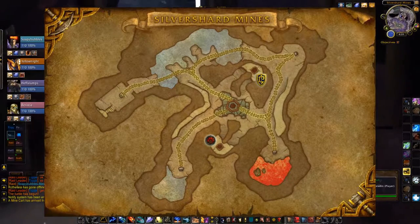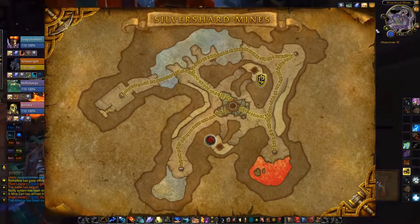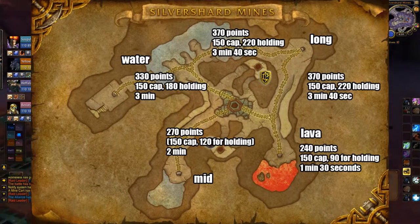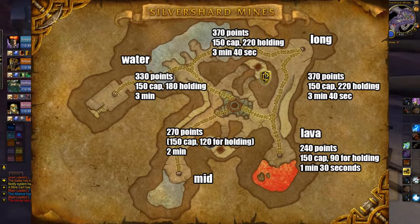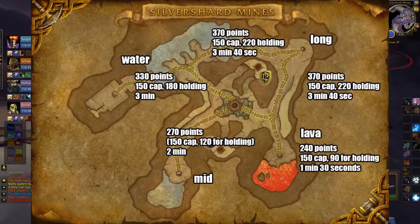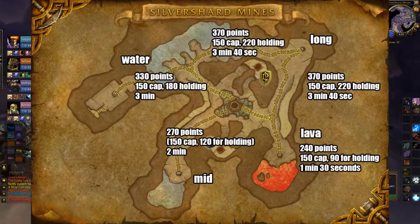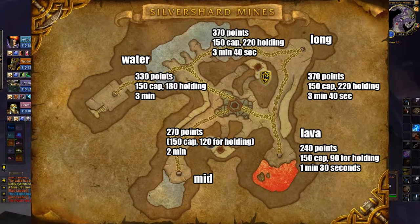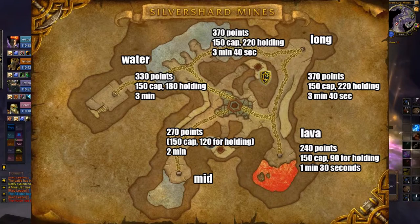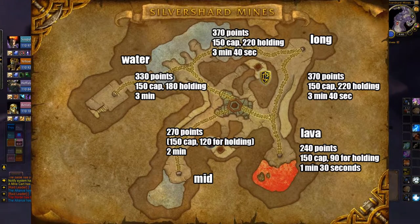I think it's important to first take a second to explain this map — I don't think everyone quite understands what it's about. Everyone knows you need to stand on the carts, make it switch to your faction, and then the cart goes down the path to the end for points — but not exactly. When you take control of a cart for your faction, even if it's not at the end, you're actually accumulating points.